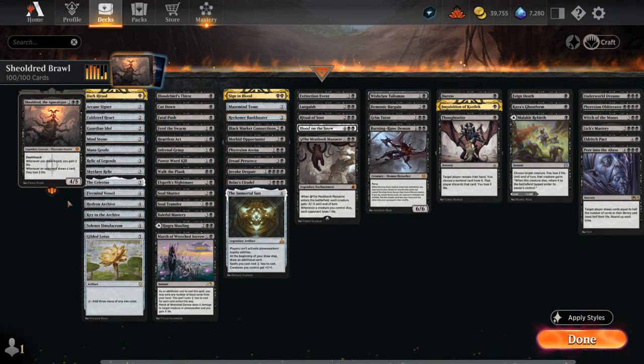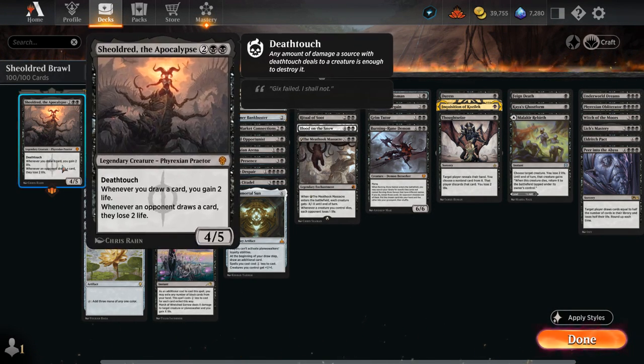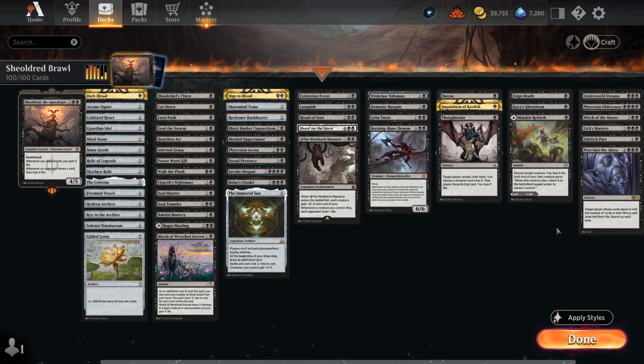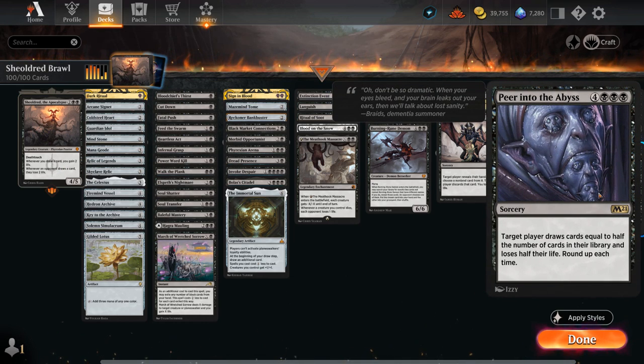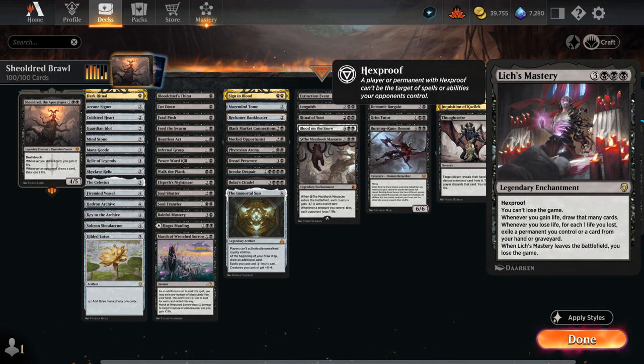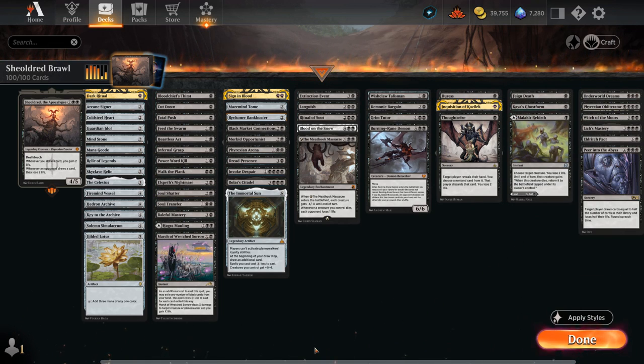Hello and welcome to another Historic Brawl gameplay video as we conclude Praetor Week with Shieldred the Apocalypse. A very powerful card that can set up some fun two-card combos, namely with Peer into the Abyss to just kill the opponent on the spot. We'll go over it in more detail later. And then Lich's Mastery, another great card alongside Shieldred that allows you to draw your entire library, which will then make it pretty trivial to win the game afterwards.